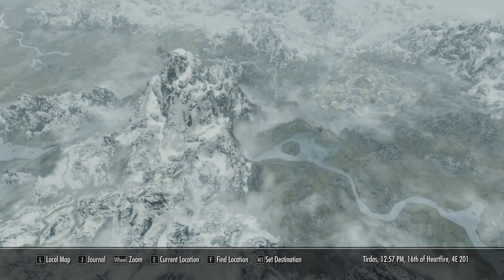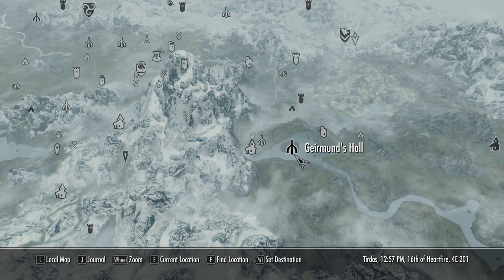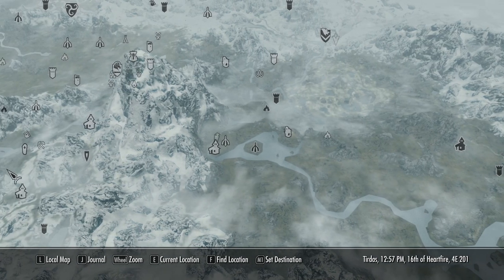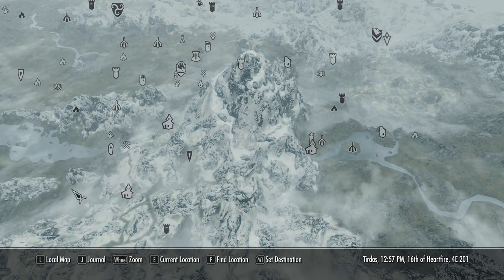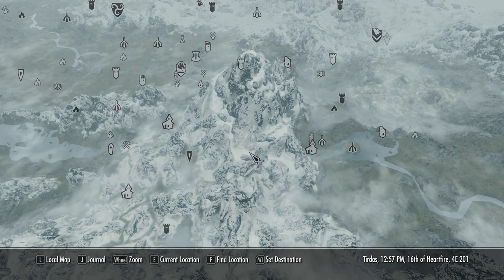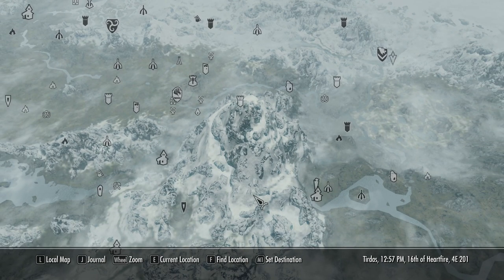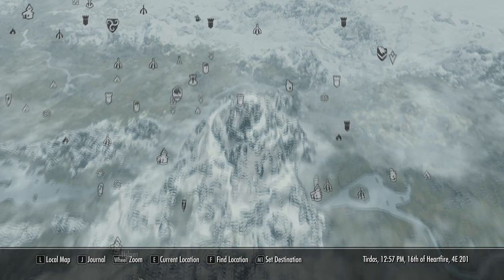I could look at the map. The next closest town is — Nilheim isn't really even a town. There's Gearman's Hall over here. Way over here is Shore's Stone — I don't know if there's anything over there. Over here is Riverwood and Helgen. I could start just walking back in those directions, but I kind of hate to do that too, because then I'm just taking a long walk just to manage inventory. This is one of those cases where fast travel certainly comes in handy, but I've decided I don't want to fast travel — maybe that's dumb. Maybe I'm just making things more difficult on myself for no good reason.